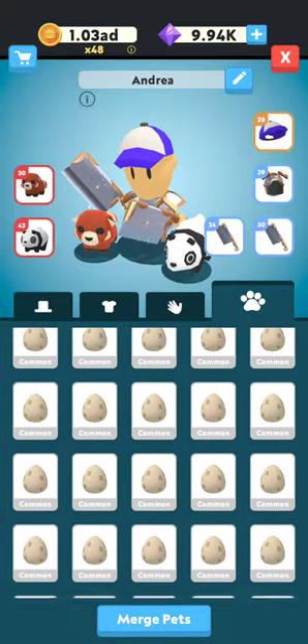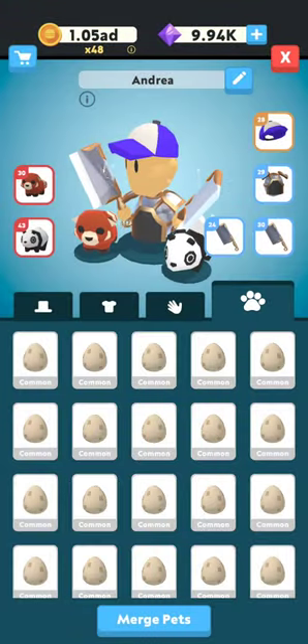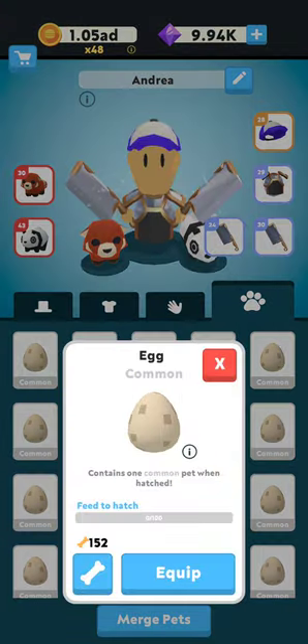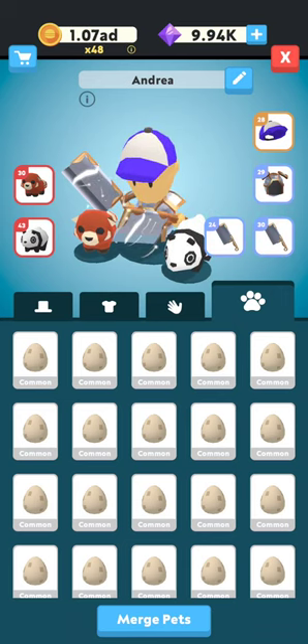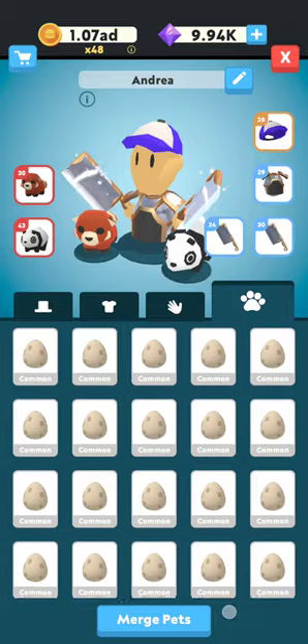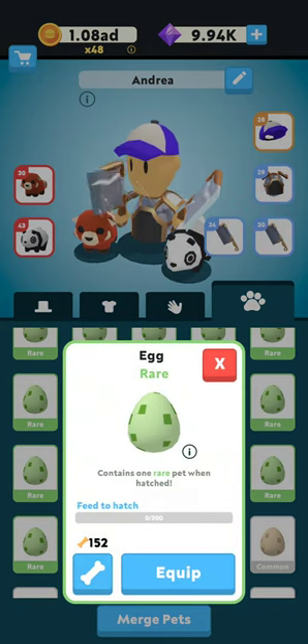Don't spend food upgrading pets. You're going to be getting all of these eggs. You'll start out with a common egg — these always hatch into chickens. Go ahead and hatch that chicken egg and wear it and let that little chicken follow you around, but do not upgrade that chicken, because you're going to want to save that food to hatch the next egg.